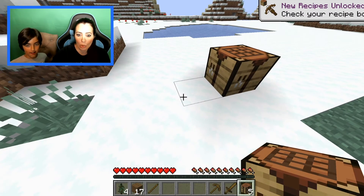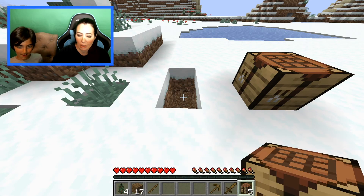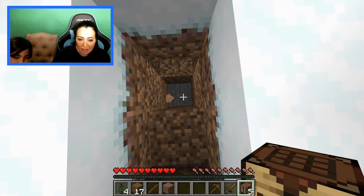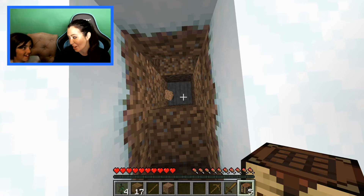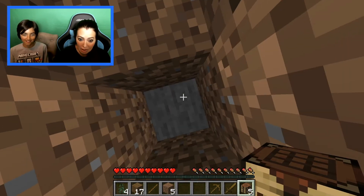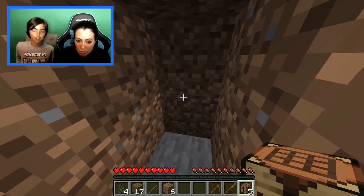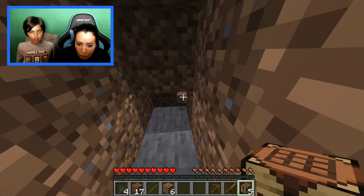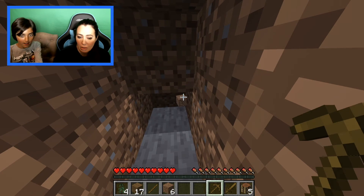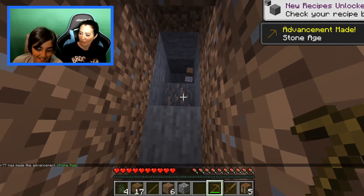Now dig here. Mom panics — 'Am I digging my grave?' Never dig straight down — that's the first rule of Minecraft. Break the dirt block in front, then take your pickaxe by scrolling, and break the stone. Mom finds iron but can't mine it with a wooden pickaxe. Even the dog is upset.